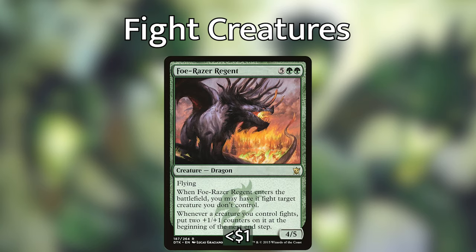Next up is Faux Razor Regent. He costs 5 and 2 green for a 4/5 with flying. When it enters the battlefield, you may have it fight target creature that you don't control. To make up for those stats, it also says: whenever a creature you control fights, put 2 +1/+1 counters on it at the beginning of the next end step. I really hate that it doesn't immediately put counters on your creatures, especially for the CMC, but it's really not bad if we can get it out early with lots of ramp.